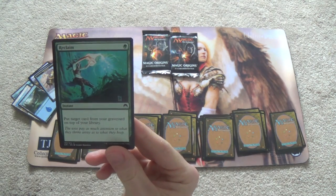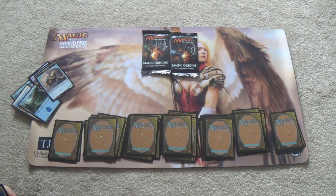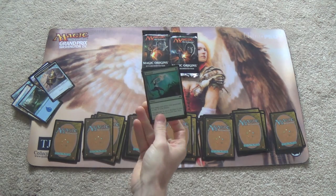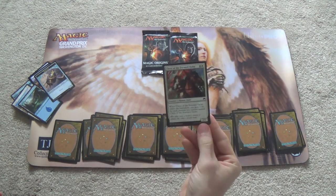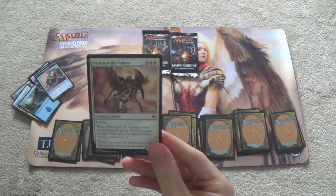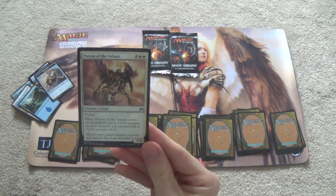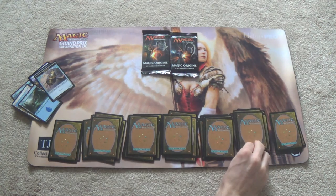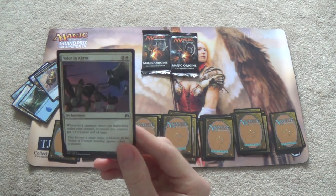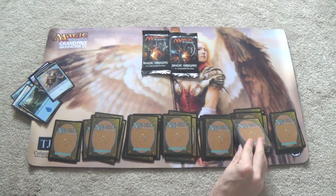Reclaim — target card from your graveyard on top of your library. It is card disadvantage, I know, but in the late game the selection more than makes up for it, and it is an instant so you can use your mana efficiently. Cleric of the Forward Order — obvious white weenie card, a 2-2 for two that hopefully will gain me more than two life. Patron of the Valiant — enters the battlefield, put a plus one, plus one counter on each creature you control with a plus one, plus one counter on it. Otherwise it's a 4-4 flyer for five. Whenever a creature enters the battlefield under your control, creatures you control get plus one, plus one until end of turn — I'm seeing white weenie being a thing.